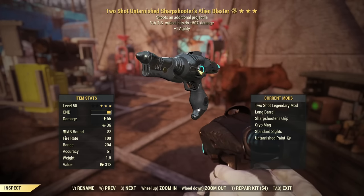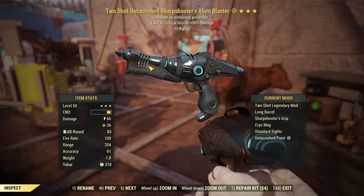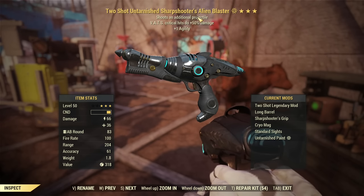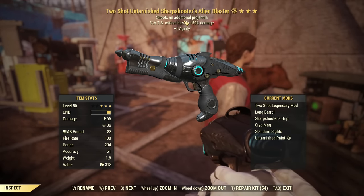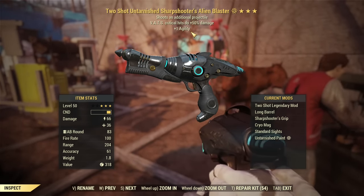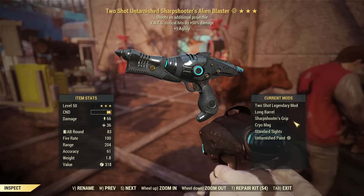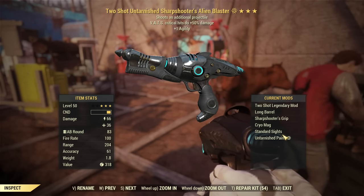Now about the gear. The most important part is the Alien Blaster — you want a Two Shot. If you get good second or third stars, awesome. Even a one-star Two Shot is still good and you're set to go. The best possible would be Two Shot, Critical Damage, Less AP Cost. Mine is close but missing the third star. It needs to be modified with Long Barrel, Sharpshooter's Grip, Cryogenic Magazine, and I prefer the standard sights over a scope — a scope is not really useful in my opinion.